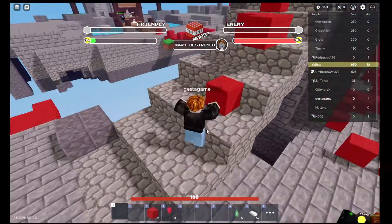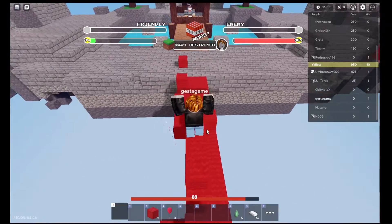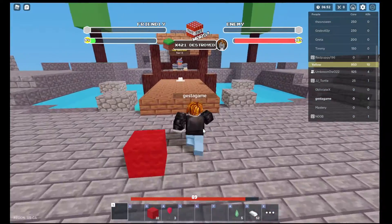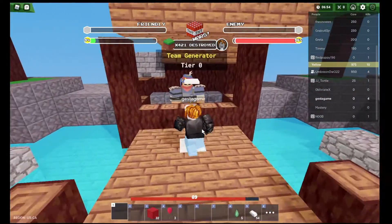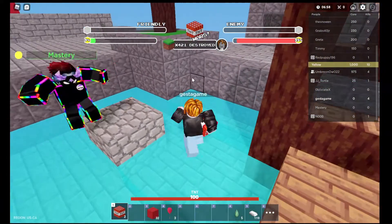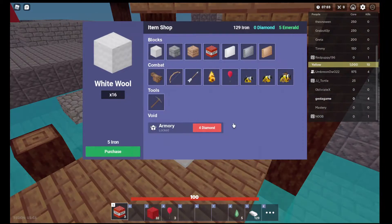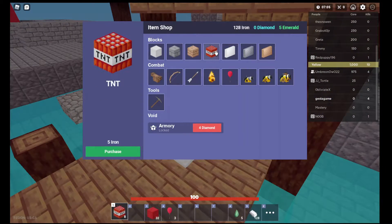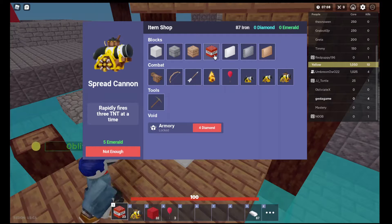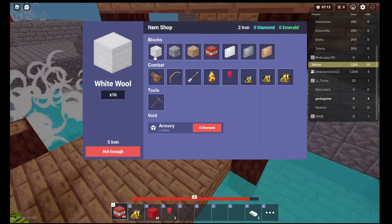I have another 5 Emeralds, so I can go and buy one more Spread Cannon. To get the 30 kills, you can just place TNT and bomb yourself, then reset, because that counts toward 'kill 30 other players' and also counts as dealing damage. I'll show you that later after I complete this one.